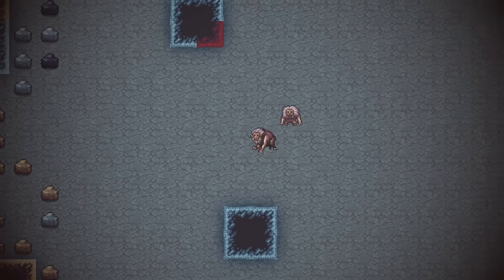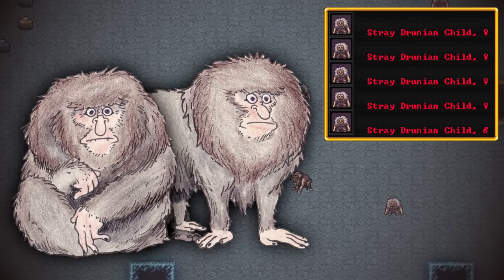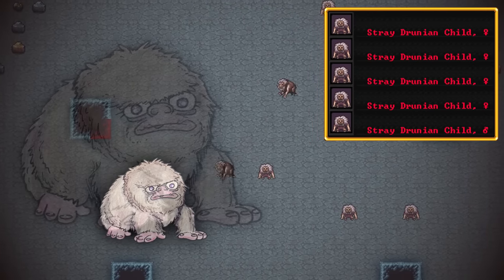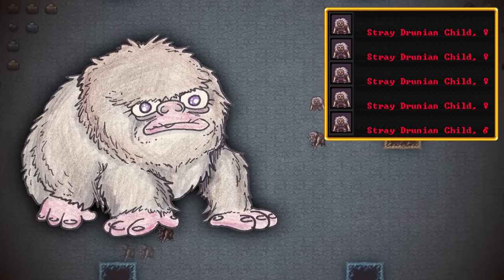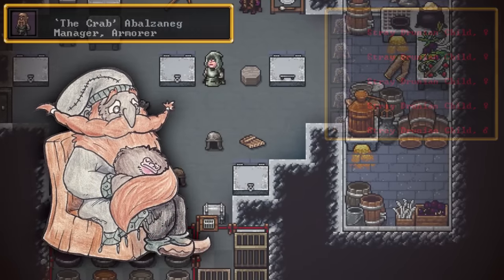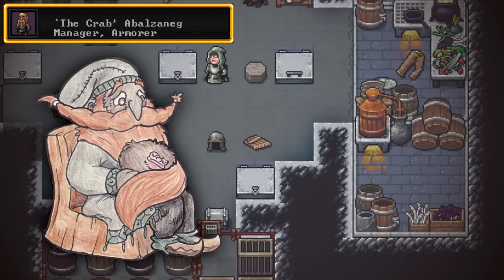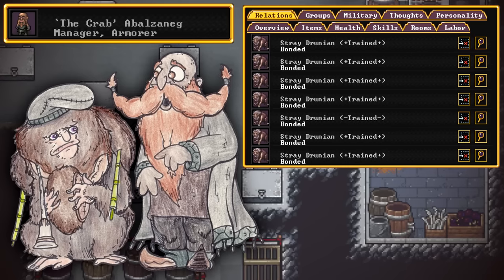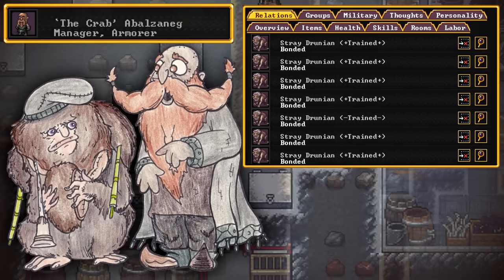Something else interesting occurred during that downtime — if we have a look over here in Spear Cavern's central chamber, we can see our Drunians and some new Drunian babies. And aren't they just babies? You really got to squint to see how cute they are. We have several babies now and they're not quite tame, still quite rambunctious and a little dangerous. But for the most part the Crab is keeping them wrangled very well — he seems surprisingly well suited to the task of animal training. And you could tell the Drunians are growing on him. In fact, he is now bonded with several of them.